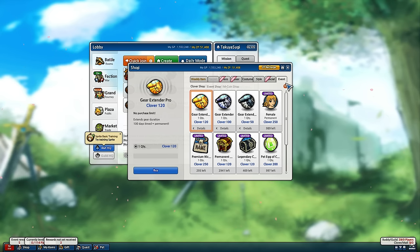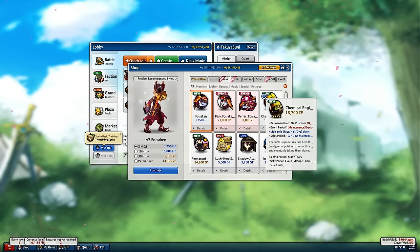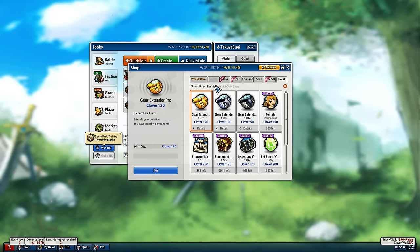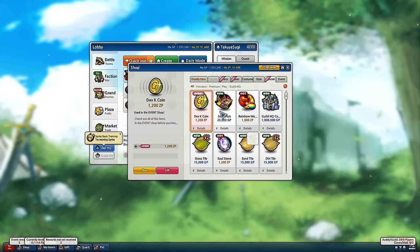For the NA server, you actually have to buy these little boxes in the event shop, and these boxes have a chance of containing Strider. So you can't just buy them straight away, you have to buy the boxes. So I got like 51k ZP — the box costs 10 DevK coins, and to buy the DevK coins is 1,200 ZP each, so 12 times 10, like 60 — so it would be like 60k ZP.